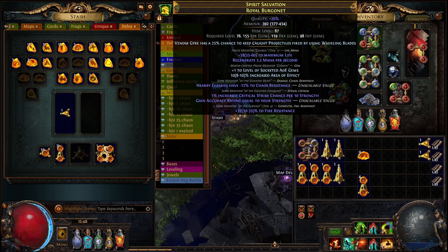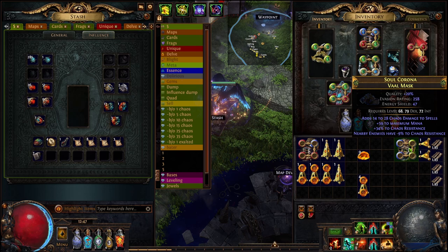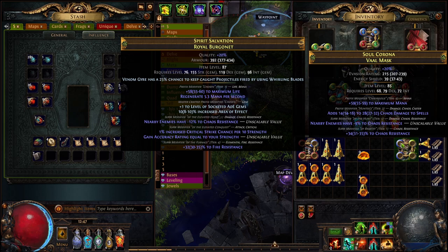The idea behind this helmet is to get the suffixes elevated and then work on the prefixes. It's pretty deterministic actually. You will need two helmets — one the base and then one the sacrifice — because we're going to use an Awakener's Orb, and that's going to delete the sacrifice helmet and put the Hunter mod on the base.